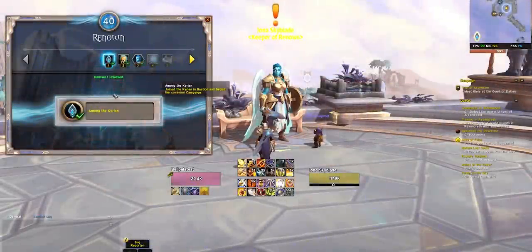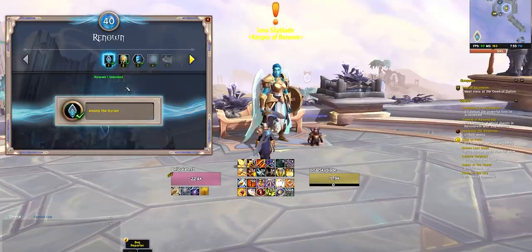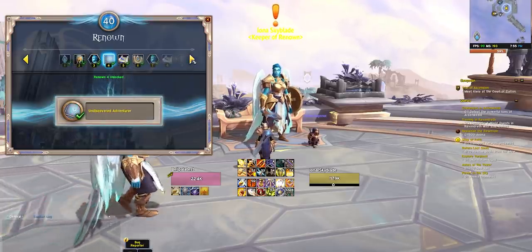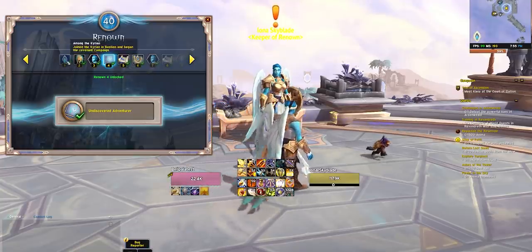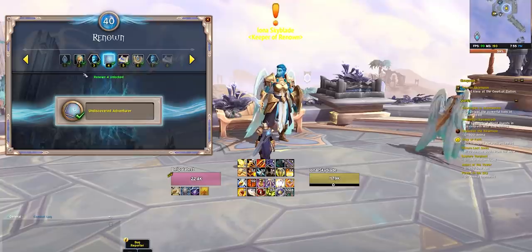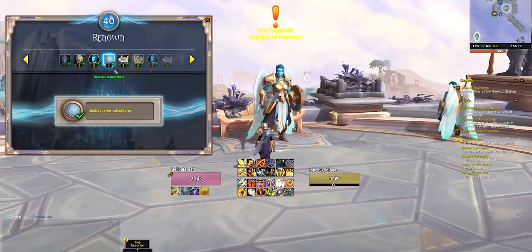There is one other source of Renown: the Covenant Campaign. You get one Renown level for completing each leg of the campaign, and each leg is locked behind having a certain Renown level. To walk through how this plays out: on week one, you'll complete the first chapter of your Covenant Campaign for one Renown level, then do the two weekly quests for two more. Starting at level one, you earn three levels — ending week one at Renown level four. That gets you a 2% stamina boost, an upgrade to your first Soulbind, and a fresh adventurer for your Covenant's command table.